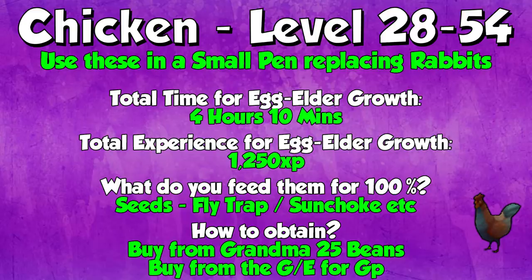Next up, from levels 28 to 54, in the small pen replacing rabbits, you want to do Chickens. The total time for egg to elder growth for chickens is 4 hours and 10 minutes. The total experience for egg to elder is 1,250 XP. They take seeds, so Flytrap and Sunchoke seeds are super cheap — I'd recommend those. If you're an Iron Man, you can buy them from Grandma for 25 beans in the middle of the Manor Farm. If you are a main account, just buy them off the GE, they're very, very cheap.